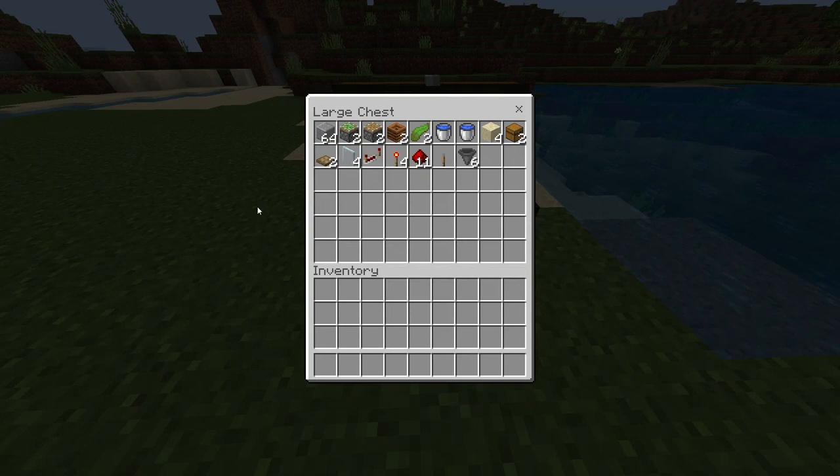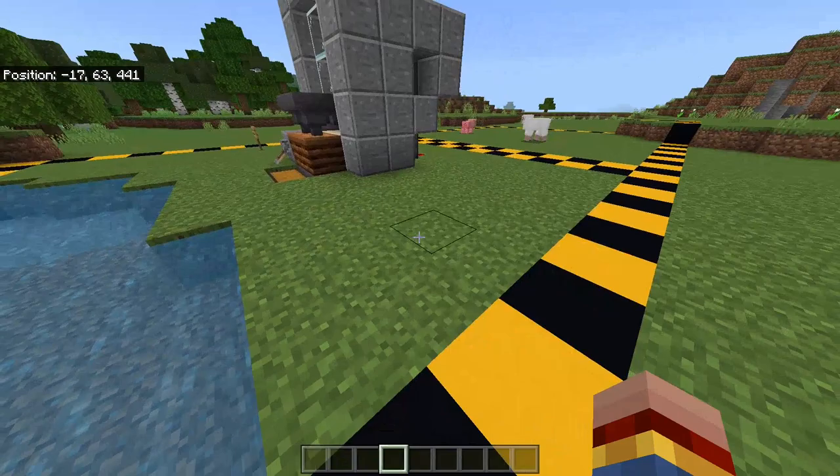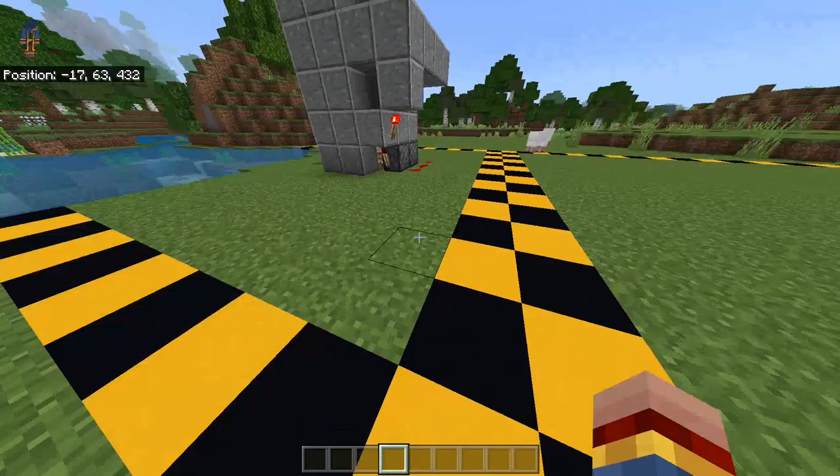You can stop now and make a screenshot if you want to. This farm is not that big, but it has to be in one chunk — you can't build it on a chunk border, as this would break the farm itself. If you don't know how to find chunk borders, you can go to the link in the video description. I have a very simple tutorial on how to find chunk borders.